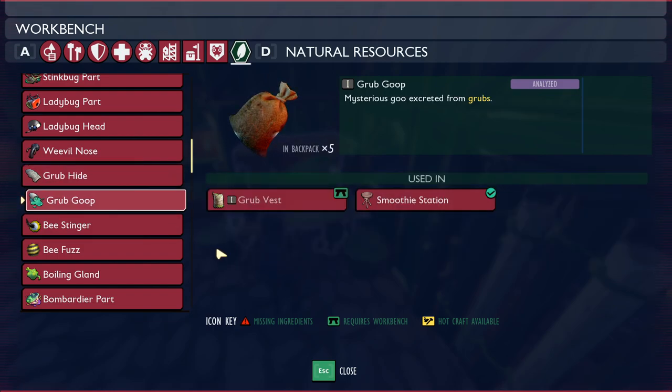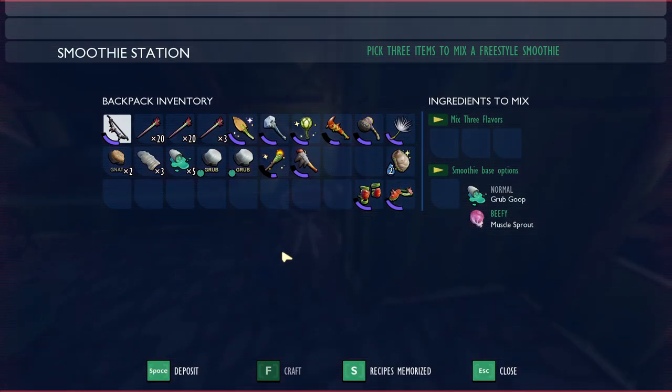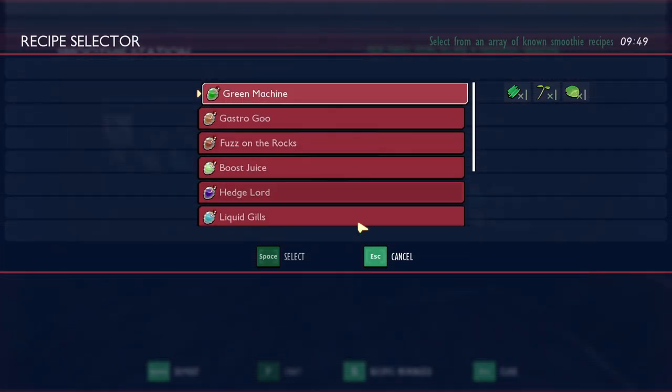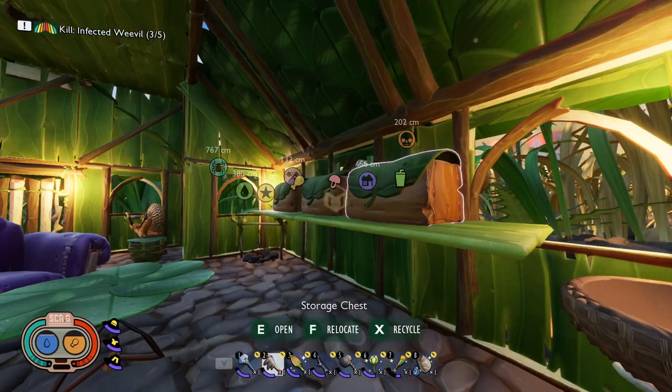Grub goop is used to make the grub vest, and it's also used to make the smoothie station. The smoothie station allows you to craft various different things — I have all these unlocked, you may have some or less. Grub goop is used to make normal smoothies, and there's also a beefy version. You're probably going to find grub goop well before you find the muscle sprouts, so if you're interested in making smoothies to boost your stats, you're going to need some grub goop.